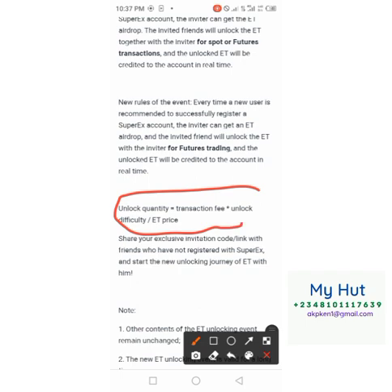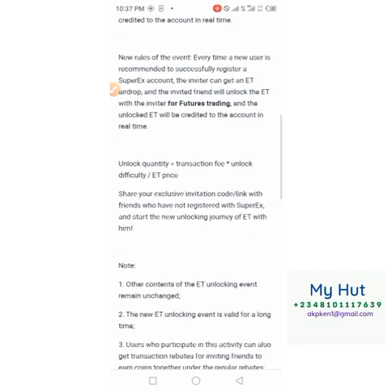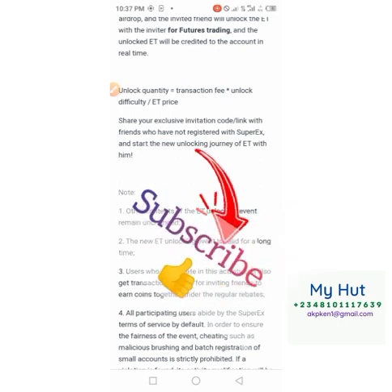Of course, there is a formula for unlocking. The unlock quantity equals transaction fee multiplied by the unlock difficulty, divided by the ET price. These are the factors that determine the quantity being unlocked each time the invited friend or the inviter trades on futures.